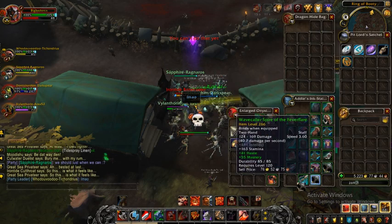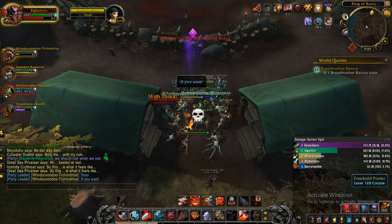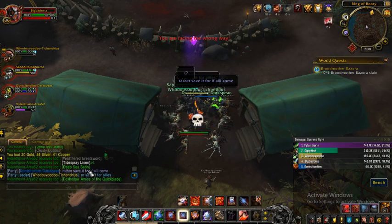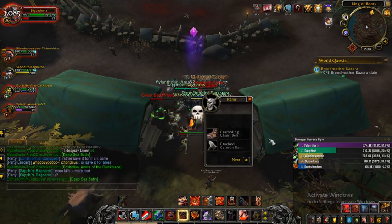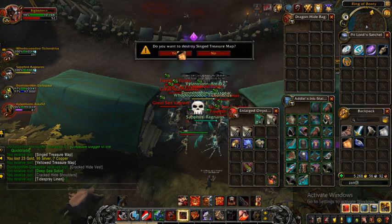I think it's not bad. I've been sitting here for like an hour and all I got is just some greens and greys, nothing epic so far. The most annoying thing you can get is the fading treasures treasure map — you can get tons of that, and it's really annoying as you can see right here.